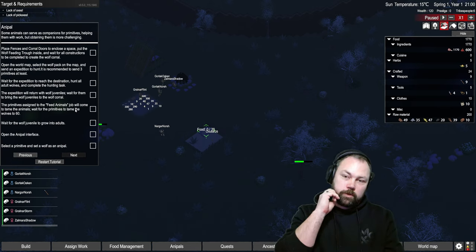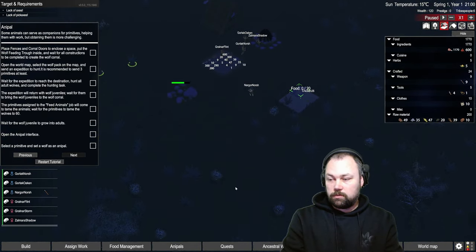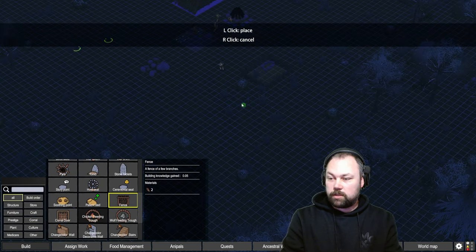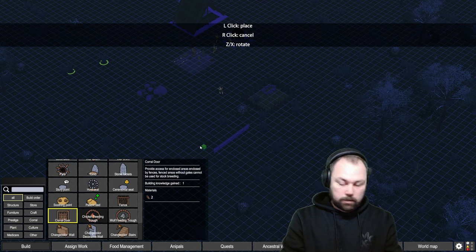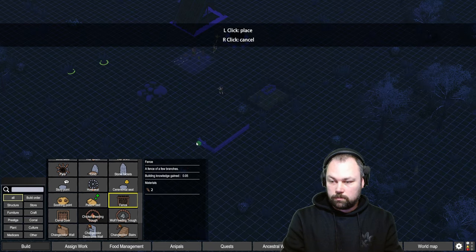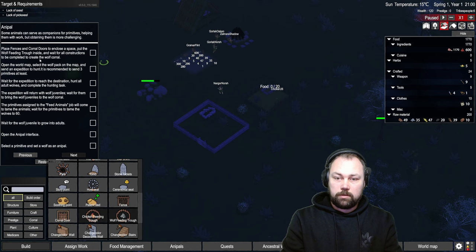Place fences and a corral door to enclose the space and put the wolf feeding trough inside — we can do wolves too! We're going to put them right next to the chickens because we're irresponsible. Let's click and drag the fence — we can! Put the door over here. Make the wolf corral a little bit bigger because, wolves. Now where is the wolf feeding trough? Wait for all construction to be completed to create the wolf corral.